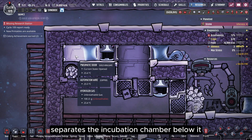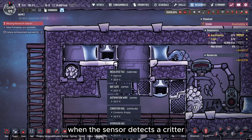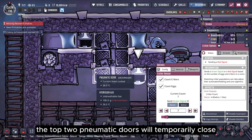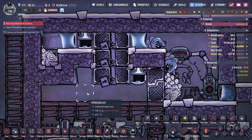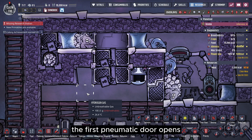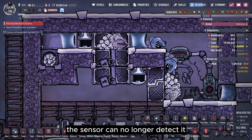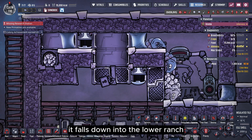The pneumatic door in the top left separates the incubation chamber below it from the critter sensor on the right, ensuring that the sensor only detects critters in that single tile. When the sensor detects a critter, this pneumatic door closes to prevent more critters from entering. When the lower ranch needs more DRECOs, the top two pneumatic doors will temporarily close. An adult DRECO will pass through the corner liquid lock and climb upward. When a DRECO is detected by the critter sensor in the small chamber, the first pneumatic door opens. Since DRECOs cannot turn back due to the rear door being shut and the liquid lock blocking the path, they have no choice but to move forward through the first pneumatic door. Once the DRECO enters the door, the sensor can no longer detect it, so the door closes again. But the DRECO is now inside the door and without a foothold, it falls down into the lower ranch, completing the refill process.